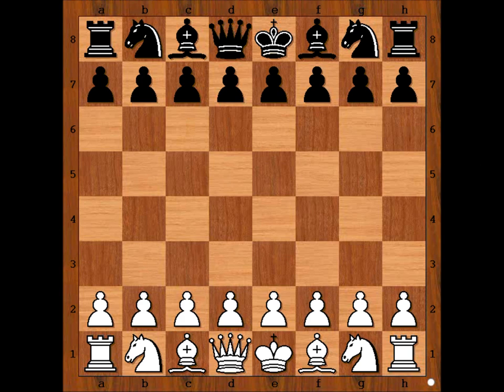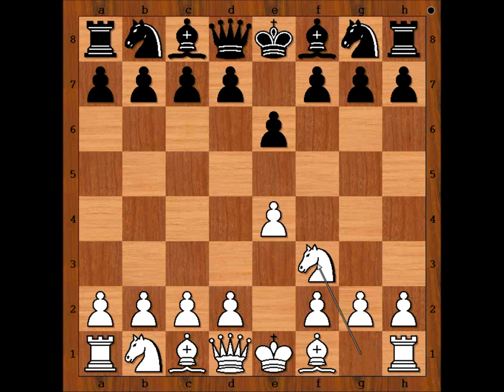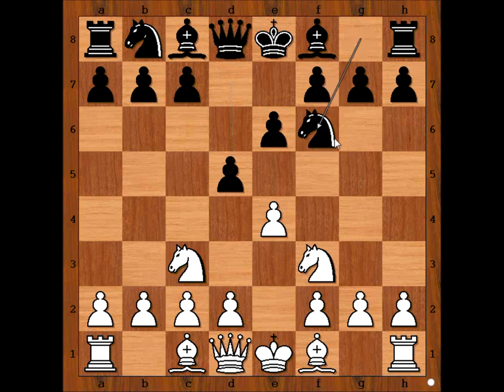Gurgenitze had white pieces and the game started with E4. Simček played E6. Looks like we'll have a French Defense. Knight to F3. D4 is the most popular move but the game will transpose. We have Knight to F3. D5. Knight to C3. Knight to F6. E5, attacking the Knight and gaining space on the board.